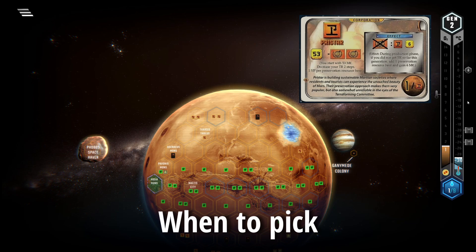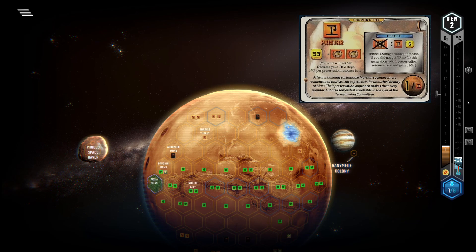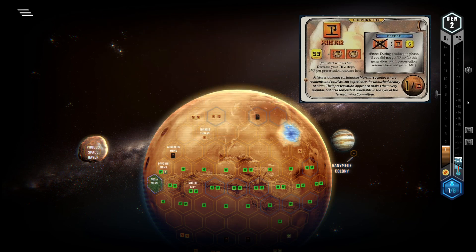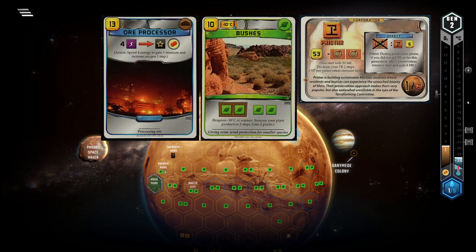With Pricestar you have a clear game plan. You want to avoid terraforming as much as possible, or at least focus your terraforming efforts on 1 or 2 gens where you play really effective terraforming cards or try to steal bonus steps on the oxygen, temperature, or Venus track from your opponents. This means you prefer a long game and want to establish card draw and a strong economy. Oxygen bumpers and plant board cards are devalued heavily with Pricestar — keep that in mind when deciding whether you want to play this corp.